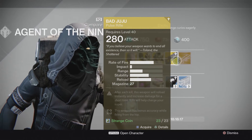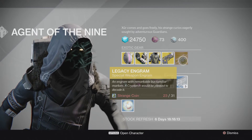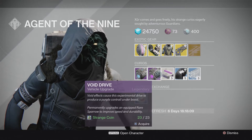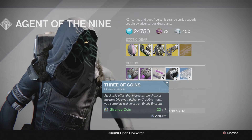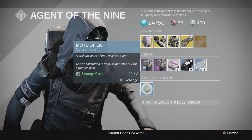The engram this week is going to be a Legacy engram, and it is going to be the Special Weapon engram. As always, he's got the Plasma Drive available, the Void Drive, Heavy Ammo Synthesis, Three of Coins, the Glass Needles, and Motes of Light at two Strange Coins each.